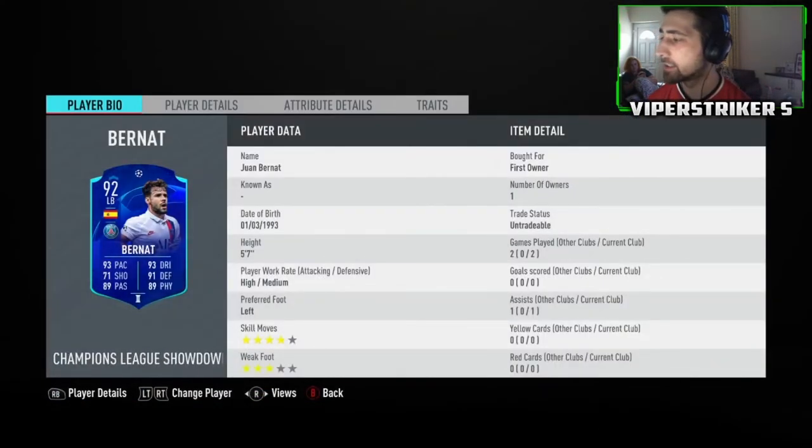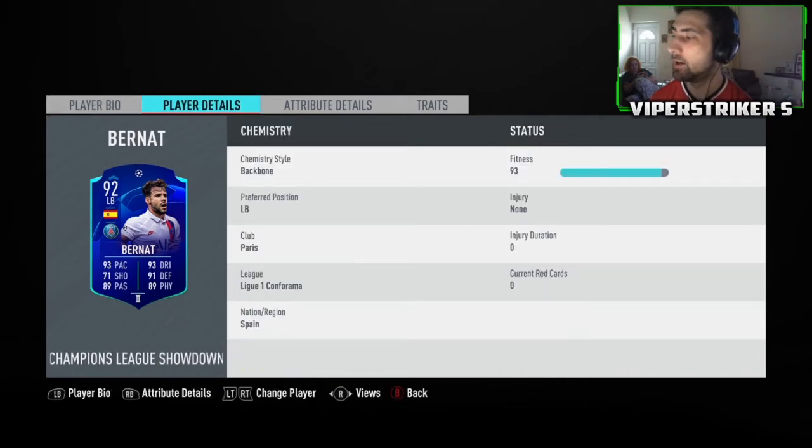In terms of the actual card itself, high/medium work rate for a left back is pretty standard — full backs usually are high/medium. Left forward, left side, so that's good as well. Four-star skill moves, three-star weak foot. Not massively worried about the three-star weak foot as he's a full back — I'm not expecting him to use his right foot a lot. PSG Spanish nationality fits in nicely with the La Liga side and Neymar.